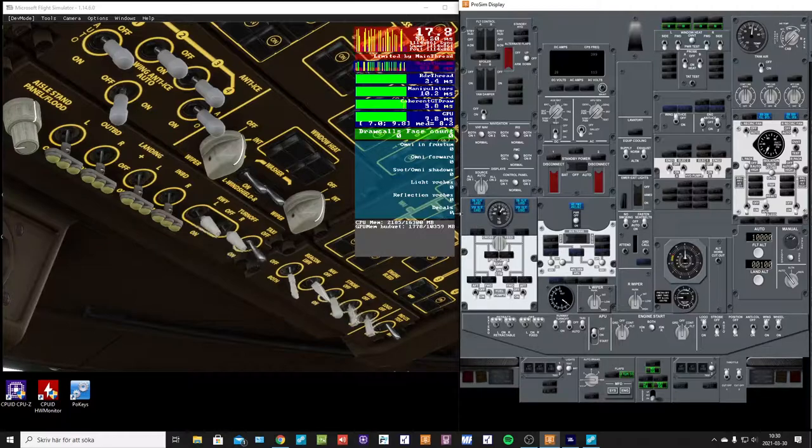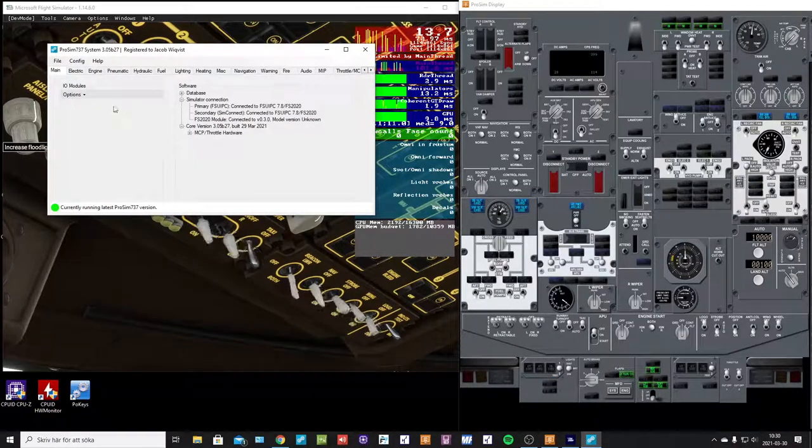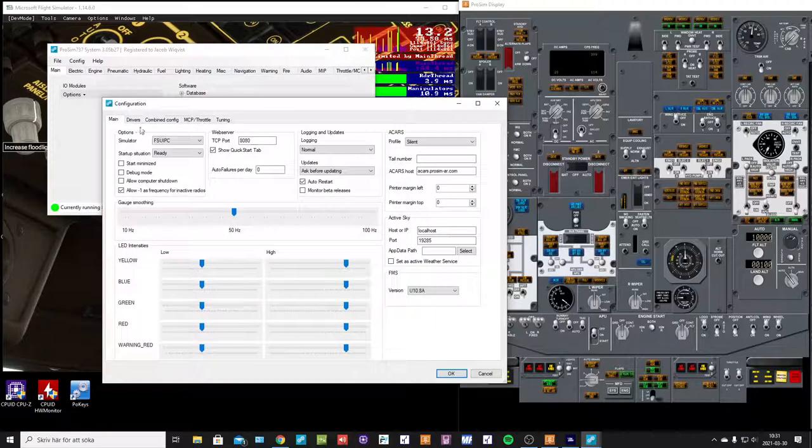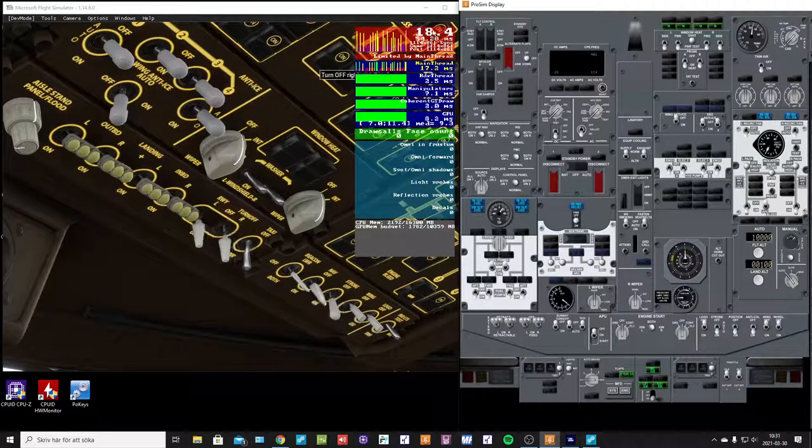Hello ProSim team, I found a new very peculiar thing. I'm running a clean version of ProSim with no hardware connected, running it in FSUIPC mode, and you can see the frames have dropped to 20 and drop very rapidly.